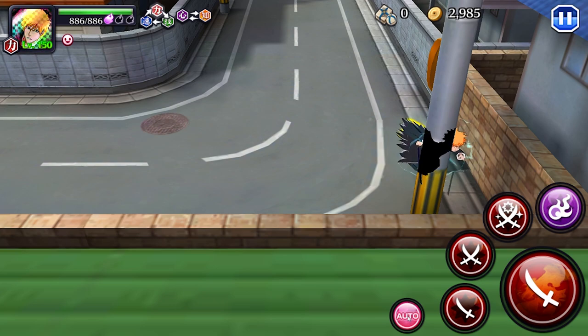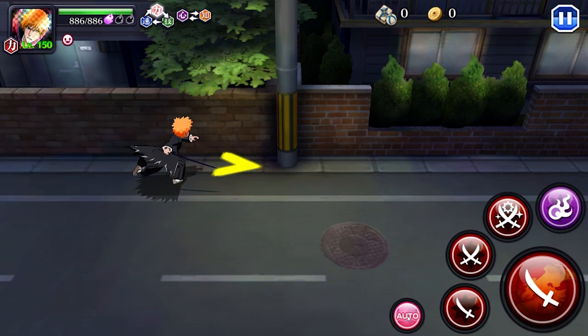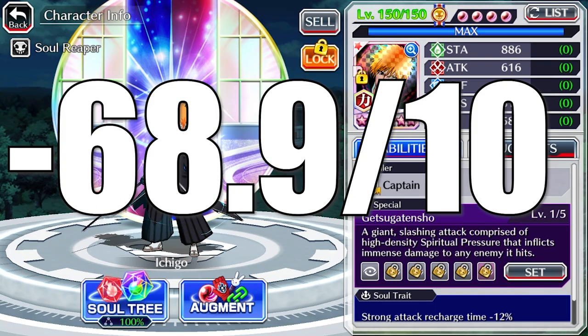Ichigo, you gotta go up, man. Not this way, Ichigo, go. Go up — Ichigo, go, can you hear me? It's been eight hours, man. Ichigo, you need to stop — it's nighttime, as you can see. Please, man, just finish the quest. Ichigo, hello? Negative sixty-eight point nine out of ten.